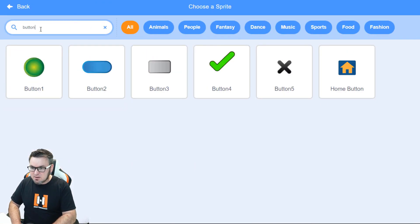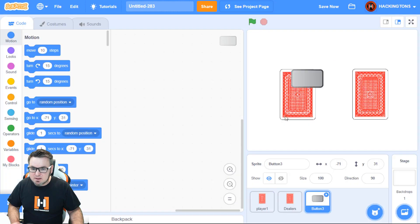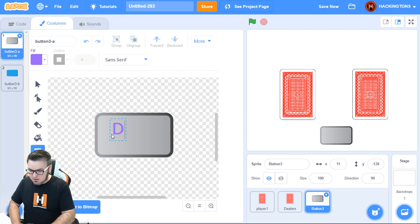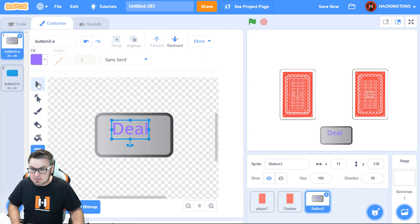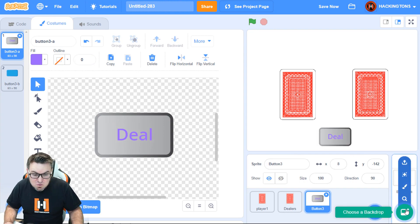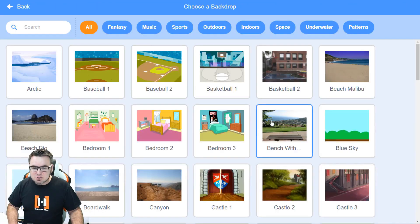I'll add a button that's going to be called Deal. Here is a blank button — I'll put it where I want it and write the word 'deal' on it. Does that look great? Yes it does.